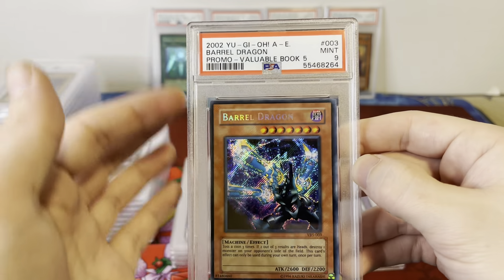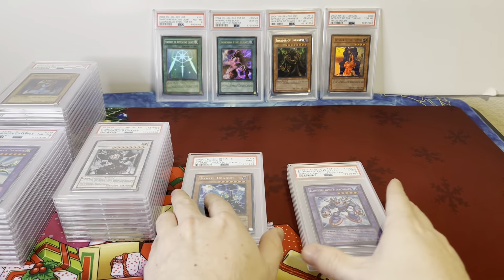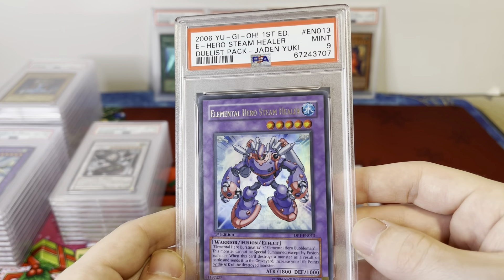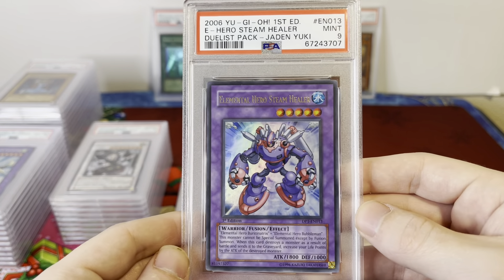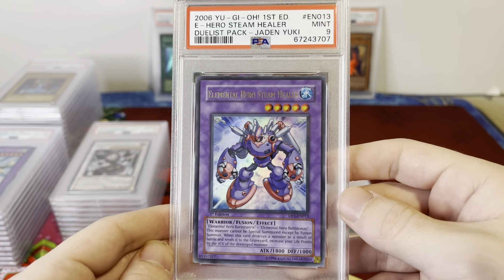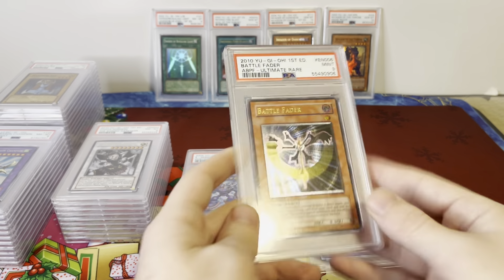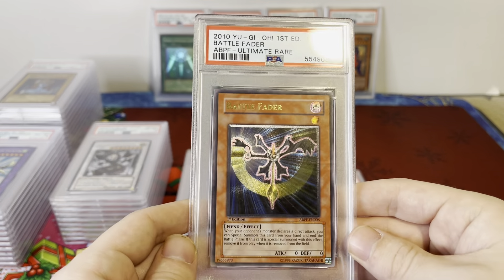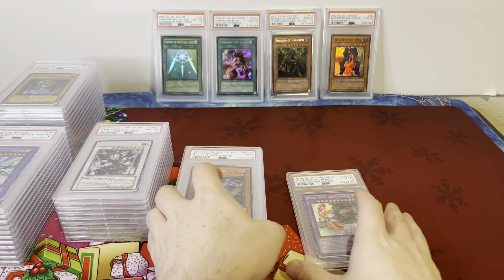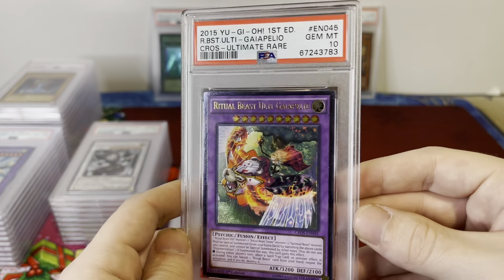PSA 9 from the 2002 Valuable Book 5 promo. Elemental Hero Steam Healer — I remember when this first came out, I pulled it and added it to my E-Hero deck. It wasn't really that good but I was excited to add it. Battle Fader, First Edition Ultimate Rare, PSA 9 — very cool card. And a Gem Mint PSA 10 Ritual Beast Ulti-Apelio.